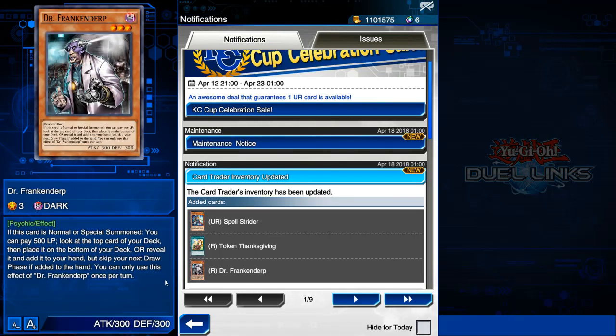The third one is Dr. Frankenderp. This card is a normal special summon. You can pay 500 life points to look at the top card of your deck, then place it at the bottom of your deck, or reveal it and add it to your hand — but skip your next draw phase. You can only use this effect of Dr. Frankenderp once per turn. I'm not really sure you're going to be able to do much with this — maybe just get a free draw if the next card is viable.